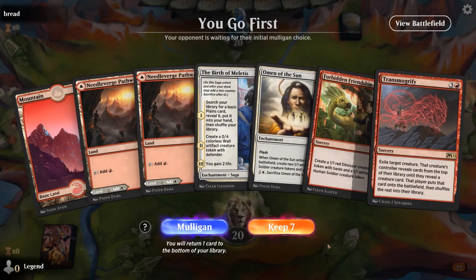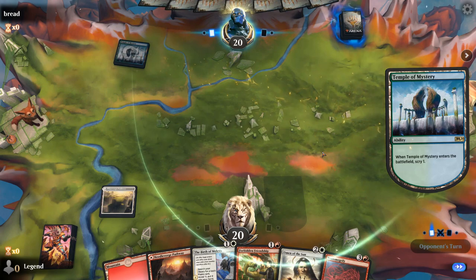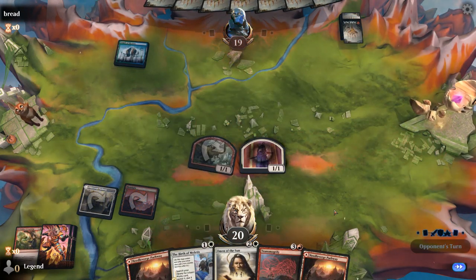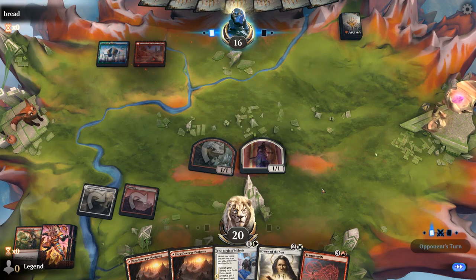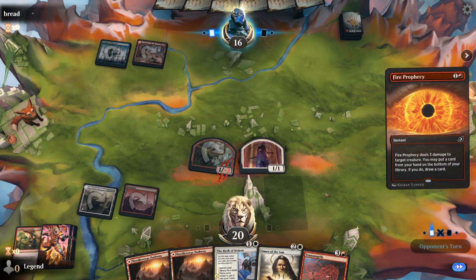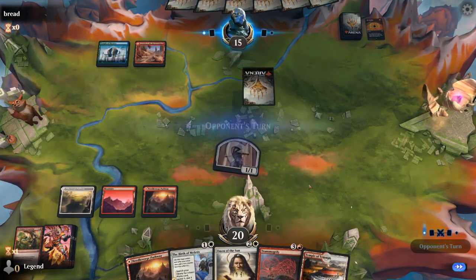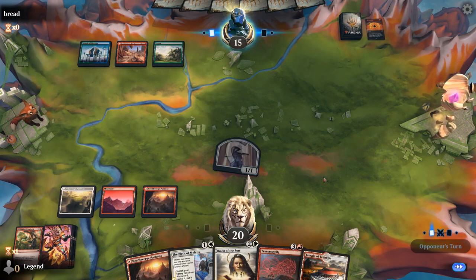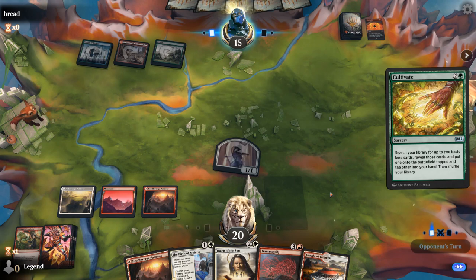We're on the play and this hand seems nice — got some early token makers backed up by Transmogrify. Facing a Temple of Mystery, so a Temur deck — maybe a ramp deck. In which case Ugin the Spirit Dragon could be problematic. Fire Prophecy kills the dinosaur token. Might see a ramp spell here, and there's Cultivate. So we get to Omen and then Transmogrify, attacking for six.